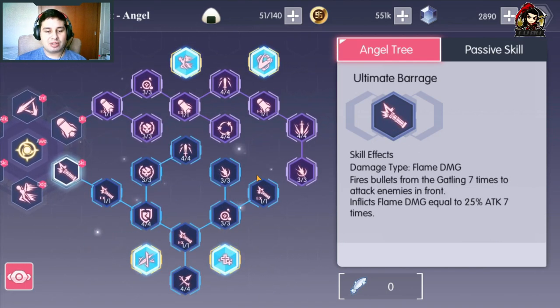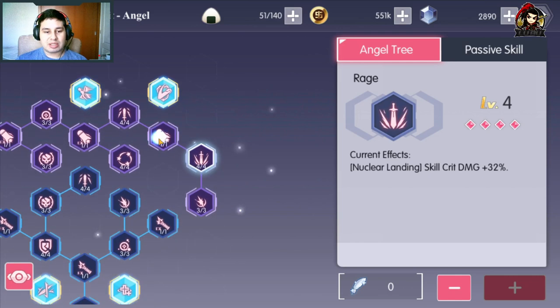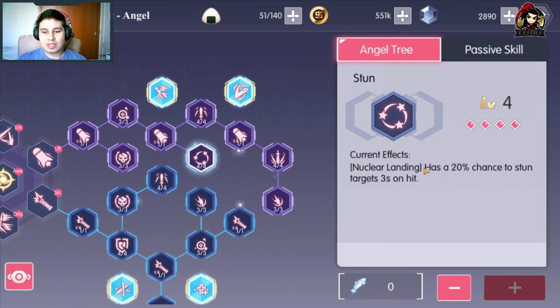Tiene el lanzamiento de misiles y la metralleta mejorada, ya que es lo que mejor le sirve para Tobiichi Origami. Aquí viene el por qué exactamente tiene que estar con este. Niacrea Lenica tiene un 20% de chance de stunear a los enemigos durante 3 segundos con cada hit. Es decir, que cada vez que lanzas la habilidad número 3, tienes un 20% de chance de que uno de sus misiles los stunee. Lo cual la hace un support muy, muy buena.